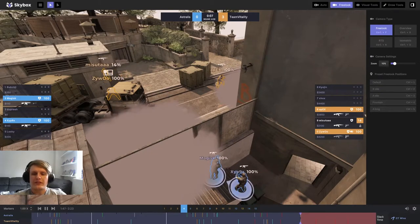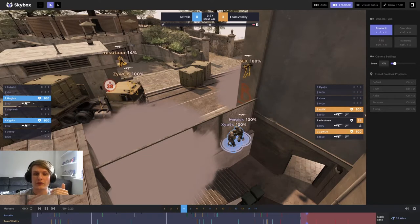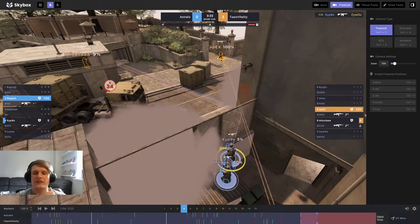Magisk and Zypnicks set up a boost — I really like this, it's not seen all too often. The fact that Zypnicks manages to get the kill box kill without a response is excellent. This is what gives Astralis every chance back in the round. What was a very unfavorable 3v2 — Vitality had gotten the bomb down cleanly and set up with a big HP advantage — has now shifted, and Astralis have every chance coming back into this round.